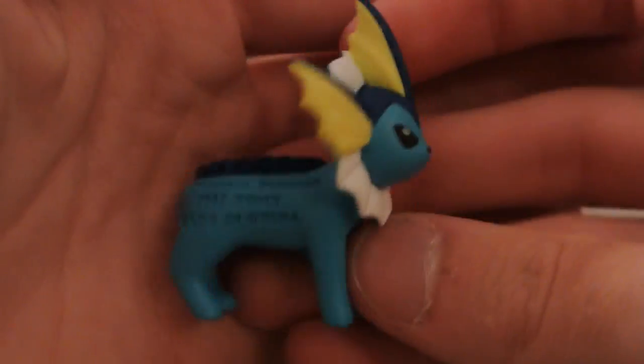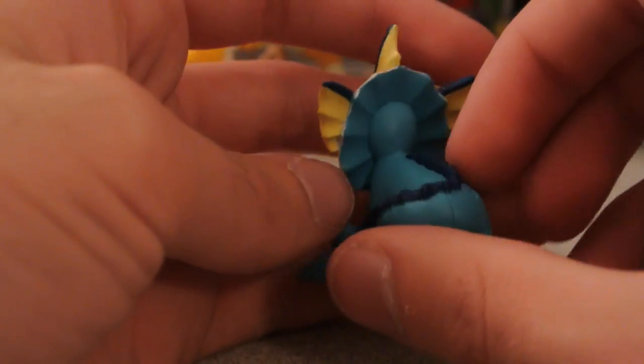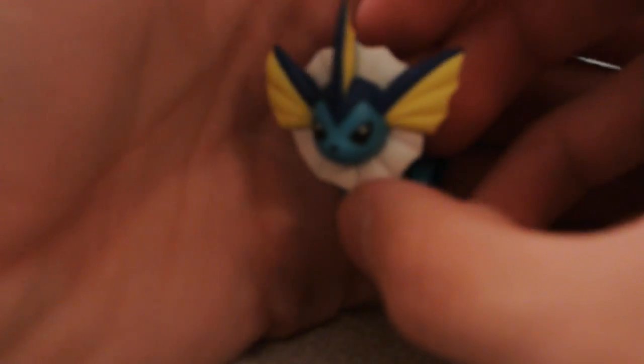And then the last one here is Vaporeon. This one looks great — the stamp comes on the side for this one. The tail wraps around its left side and comes around here. Very nice looking aqua blue, and then a much darker blue on the top and on its ears.